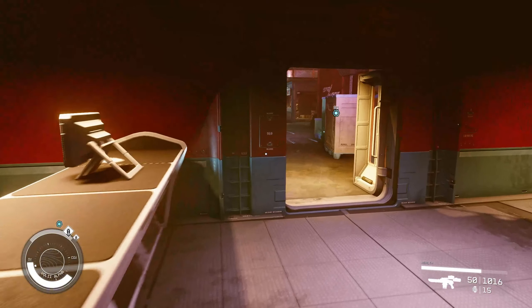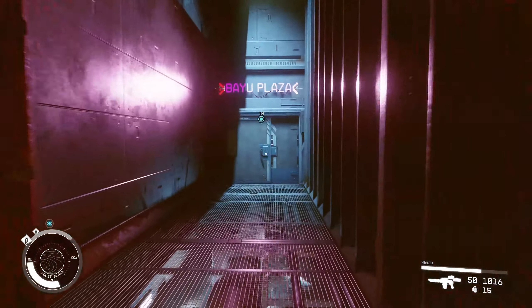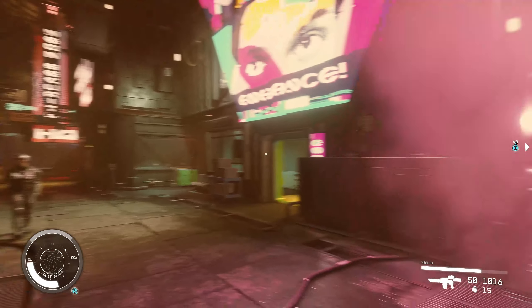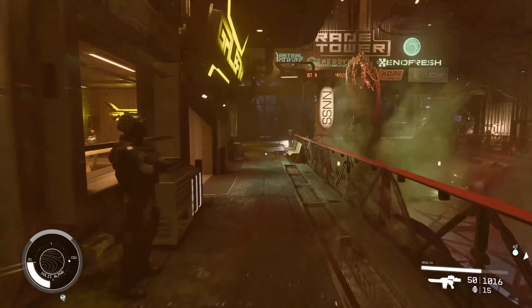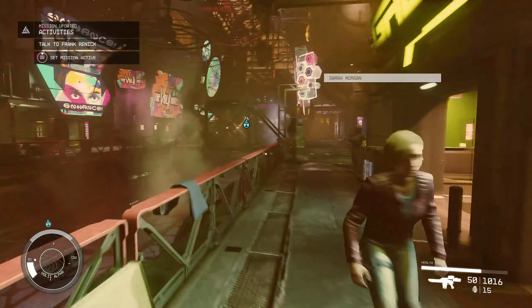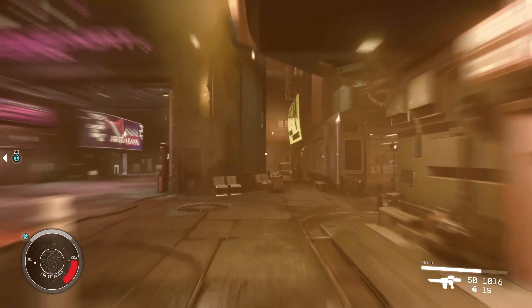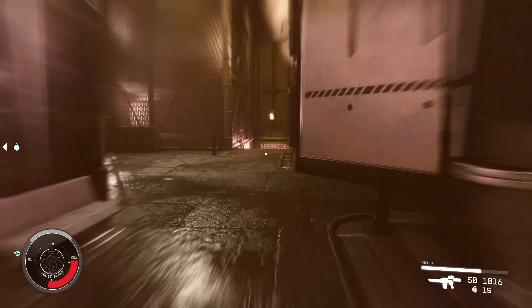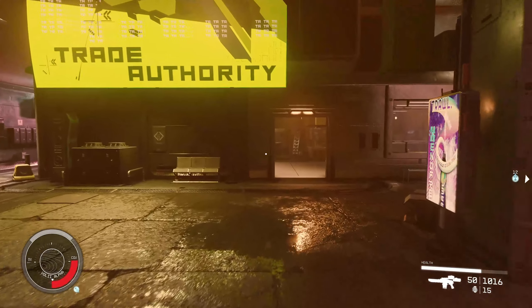Once you have these key cards you don't need to get them again. You can basically leave Ebbside and go back out to Bayou Plaza out here. Once you've gone back out, you can come over to the Trade Authority. Depending on which way you come out of Ebbside you can come out up here or down this way — there are plenty of exits. Just look around for the Trade Authority and come in here.